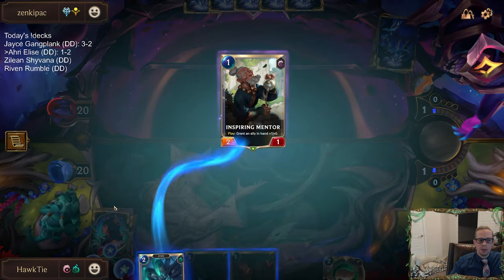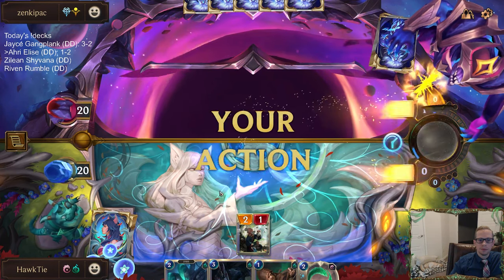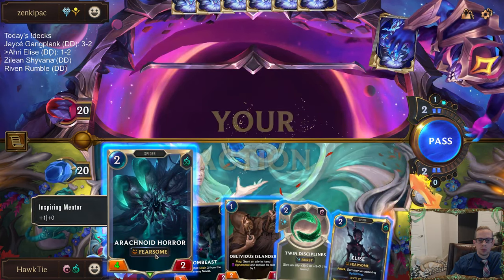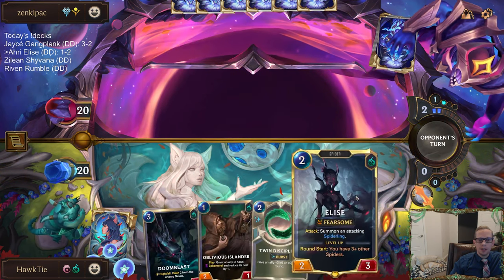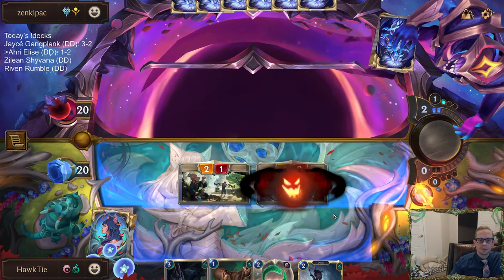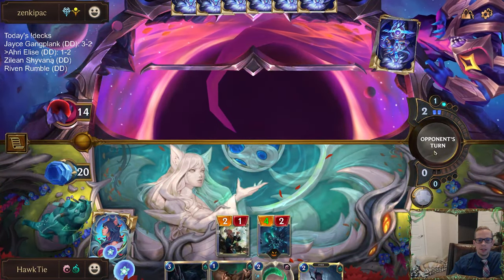We're going to lead Inspiring Mentor into Arachnoid Horror. Elise attacks for three, Horror attacks for four. Playing Elise, you get the Spider, and that can help with Elise's level up.